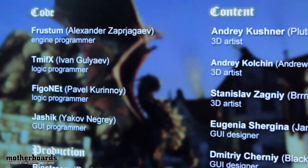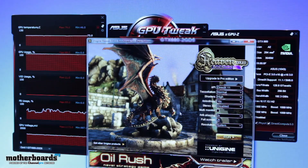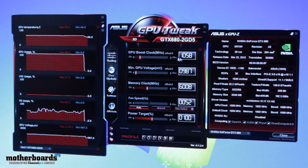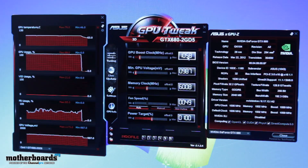This particular card is based on the reference design from Nvidia, so everything we're seeing is reference results. We can see that the GPU boost clock is set at 1058 — that's the reference boost clock the card would normally have — with the base clock being 1006.